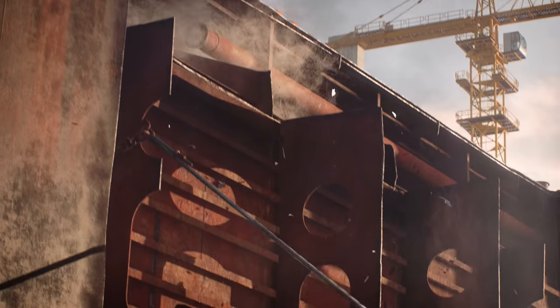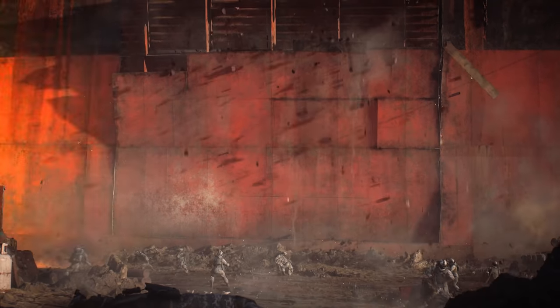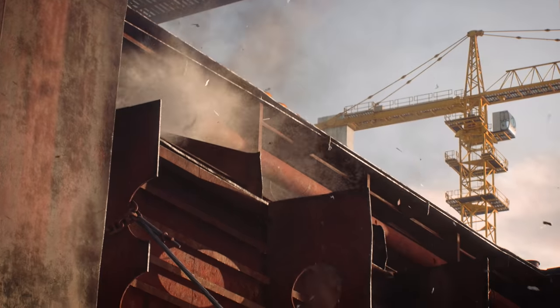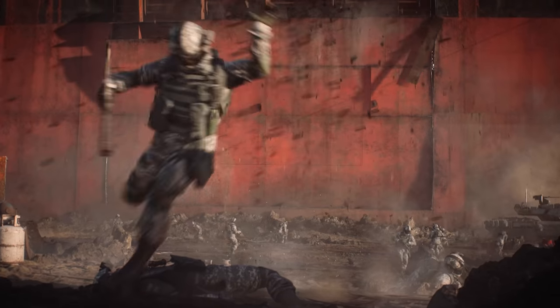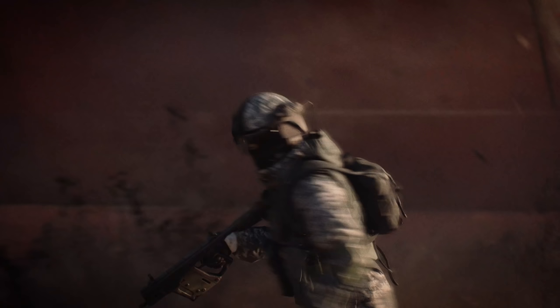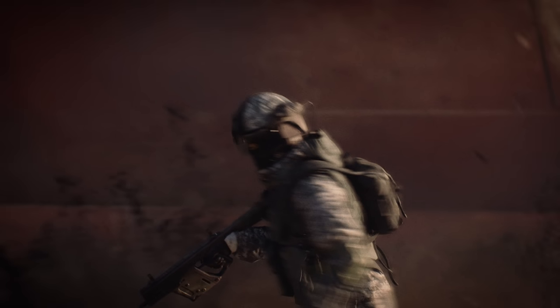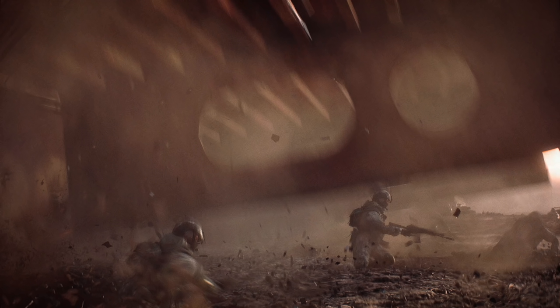We get to see a levolution event on the Discarded map. Developers mentioned in the presentation that there are several player-controlled events on the 2042 maps. This looks like some sort of controlled explosion that takes out the side of the tanker ship. One of the soldiers running away from that falling chunk of metal is holding a Vector SMG — or likely a new variant, called the K30 in-game. As the ship blasts open, you can see another player holding a weapon that looks like an AEK or maybe an AN-94, though it might simply be an AK model. The AEK was one of my favourite weapons in Battlefield 3, so to see that return would be awesome.